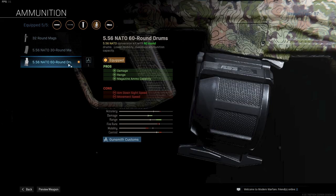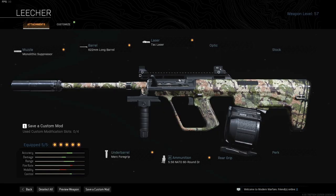Finally, a very important attachment: the 60 round NATO drum mags. This will increase the damage and range while lowering the fire rate and mobility, making the AUG a sort of SMG hybrid. This combination of attachments will make sure that the AUG is as deadly as can be. The extra range and ADS speed makes the AUG a very strong weapon in a lot of situations.